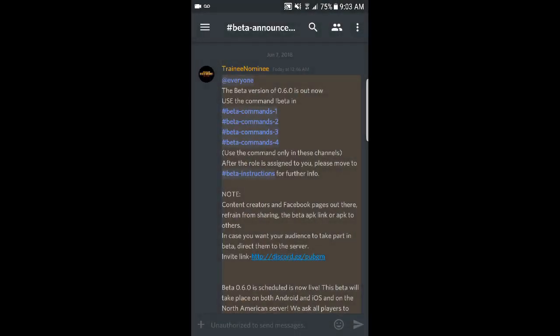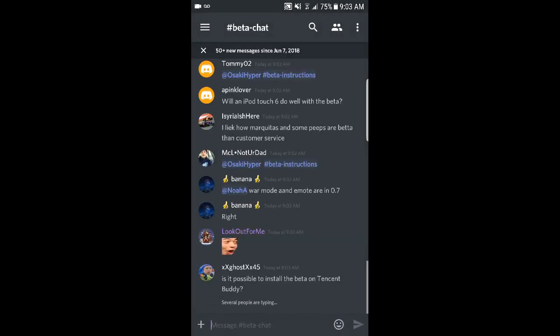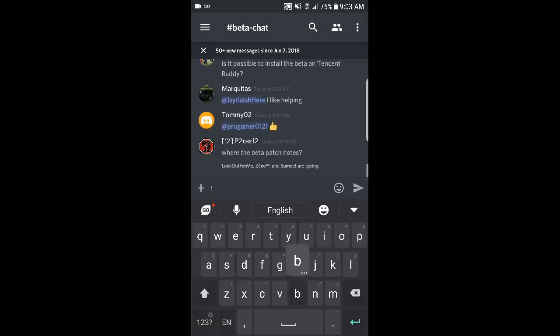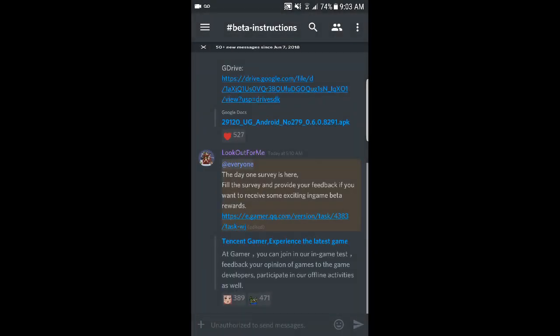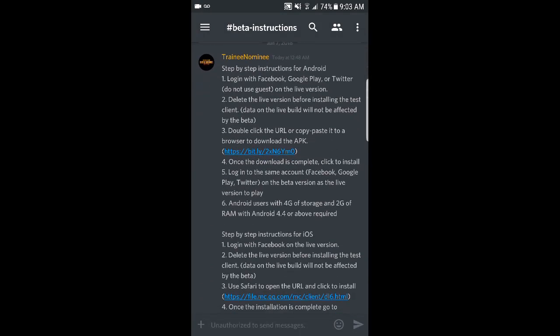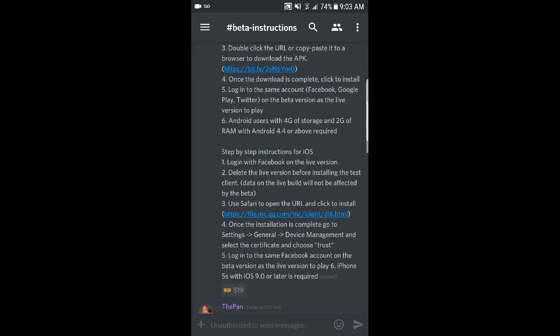If you haven't signed up for the beta yet, you'll see about four chats that say beta commands. Go into any of those chats and type exclamation mark beta — that's all you gotta do. You'll then be taken back to the beta instructions channel. Scroll to the top and you'll see it right there. If you're on Android, use the top link; if you're on iOS, use the bottom link.